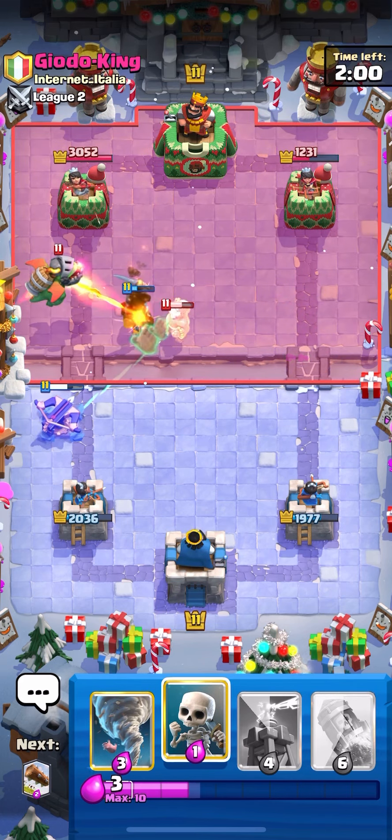I'm just going to go for an X-Bow in the left lane to keep the pressure up, since I know he doesn't have that much Elixir. Oh, he has Monk. That's unfortunate — X-Bow is RIP. Monk's also pretty good against the Wizard, I think.